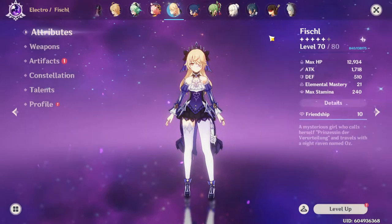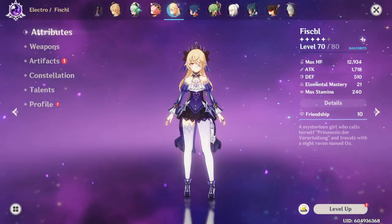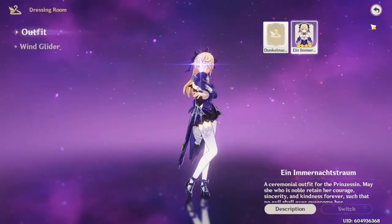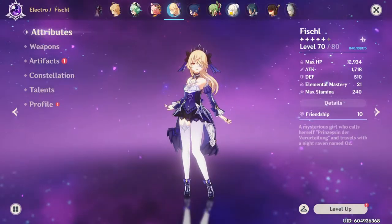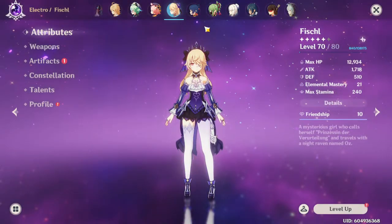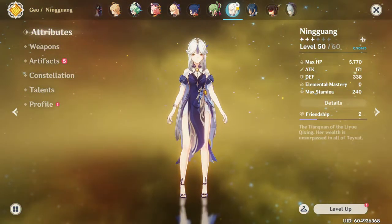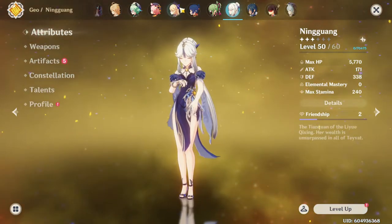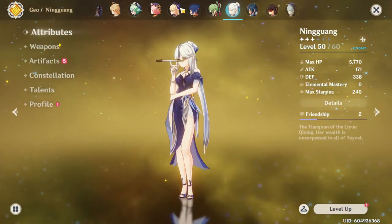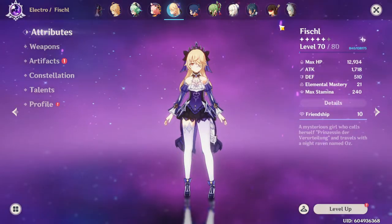In terms of skin tiers, I still think Ningguang and Keqing are better than this skin — those two are clearly the best. The Fischl skin is going probably below Diluc, so we have Ningguang, Keqing, Diluc, then Fischl, then Jean and Barbara. Jean is probably ahead of Barbara.